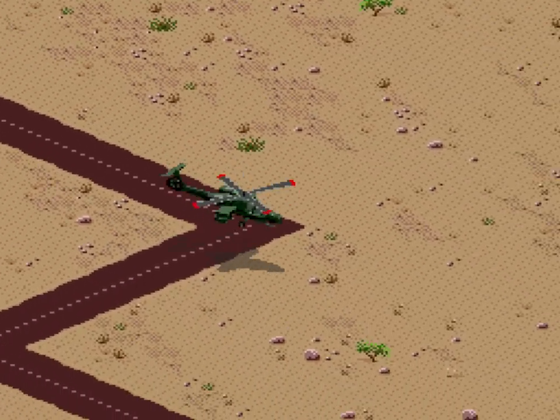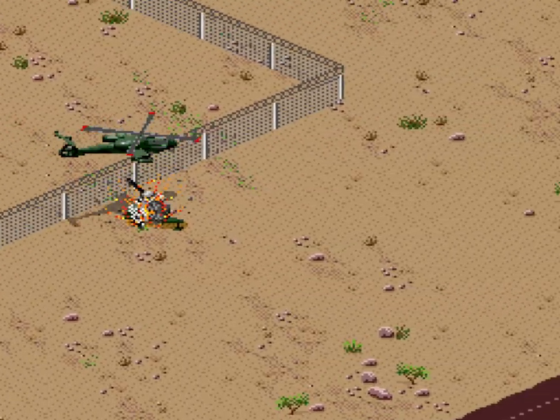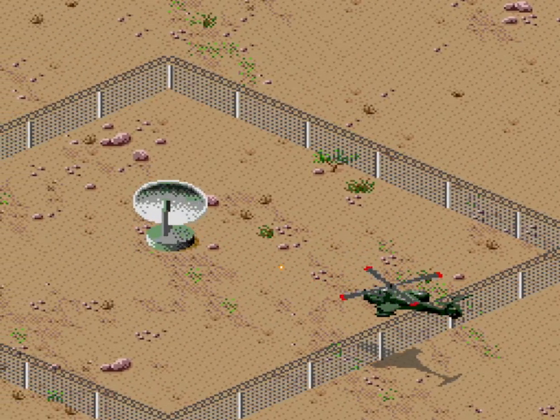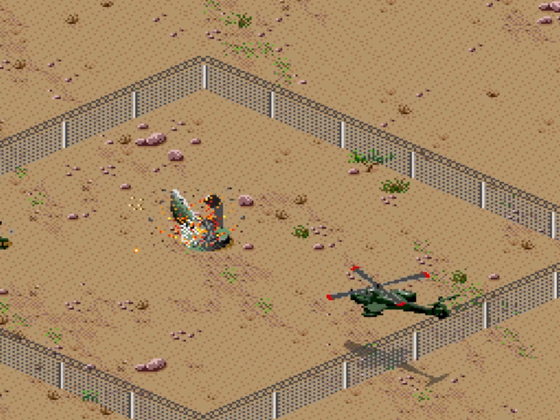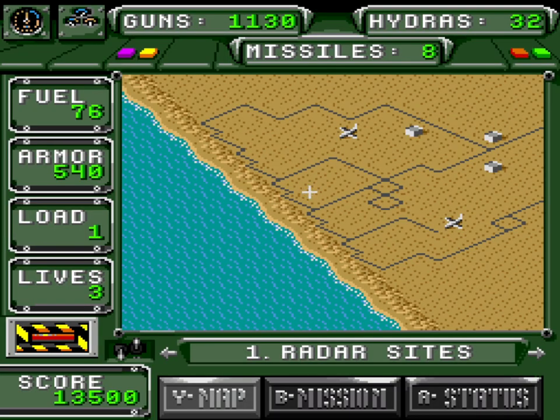With that in mind for later, I beeline to the first radar site and annihilate the baddie in green while making sure I pick up the good guy wearing brown on the way. While you do receive points for rescuing passengers, it's most useful because each person rescued replenishes 150 points of your chopper's armour, and should you lose a life for any reason your passengers won't even die and can still be dropped off to take advantage of this if you take damage later.